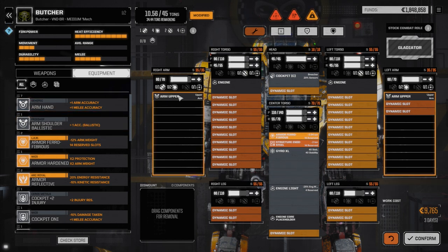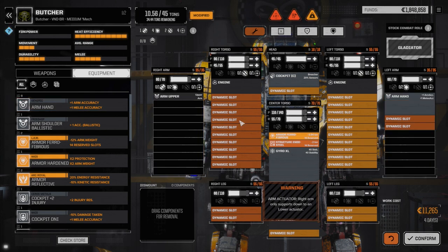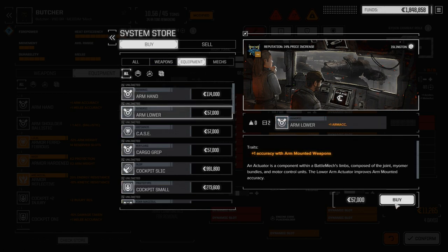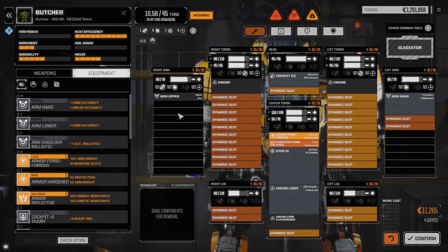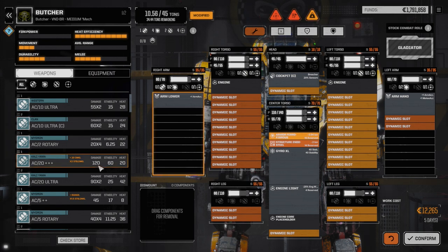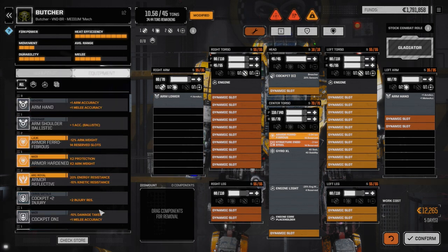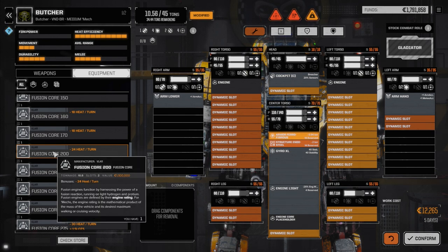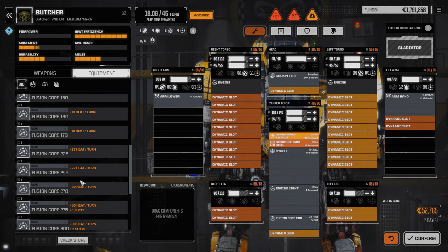This mech won't take an upper arm, so we need a lower arm - let's check the store. Equipment, arm lower - 57,000, killing me, but we need it. Buying it. Now we can choose ballistic or laser arm mount. We have some good laser weapons if we want to use this as a long-range boat. Before deciding, let's figure out how fast we want to make this guy - we don't need to be really fast. Let's max out the armor, pulling one off the center back so he's well-outfitted for any missions.